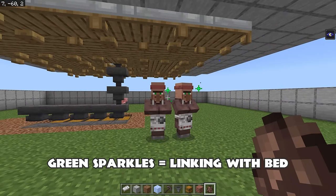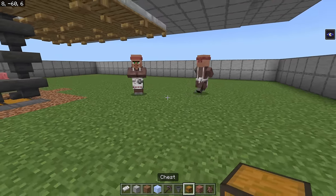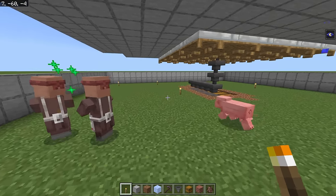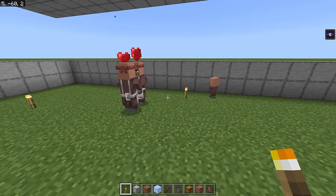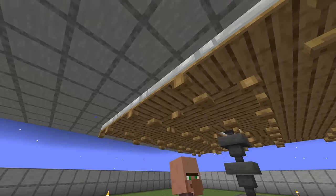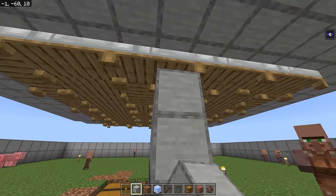We got two villagers here. You see sparklies — they are linking to the beds, which is good. We want them to breed, so I'm just going to give them a whole bunch of bread and let them breed out here. We got some love hearts going. Also, if you're trying this out on a creative test world, know that it's probably not going to work if you have it set to always day, because that setting can cause problems with things like villager breeding and villager working. Now it's a waiting game — you just have to wait for them to breed up, which on bedrock edition happens pretty quickly. Make sure you block off any way for your villagers to hop up and get into trouble.